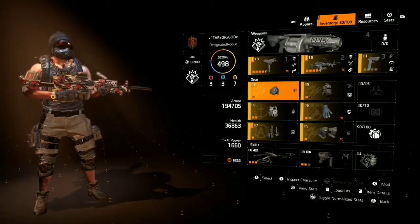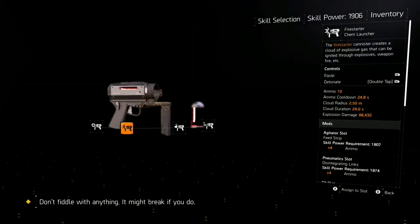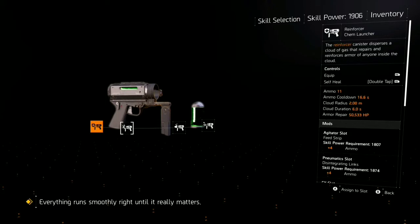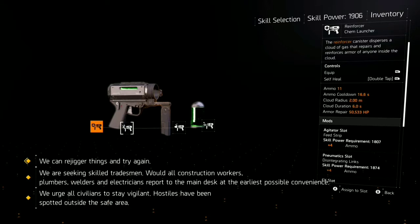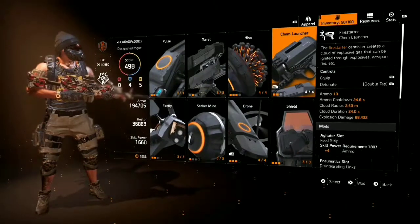Now onto the actual build. This is a bit different than what I've seen with other people. Not only do I have 10 Fire Starter ammo — which is what I use it for, especially in PvE, it's fun to just light everything on fire — but also in PvP you can use the Reinforcer as a team healer with 11 shots. In normalized mode the mods will differ because the skill power requirement drops, so you have to change those mods around a little.